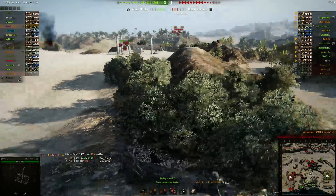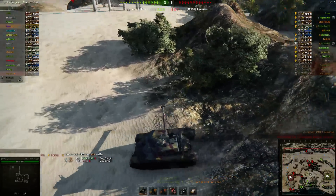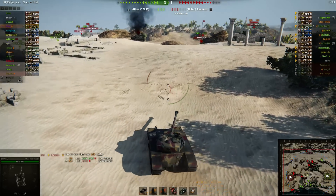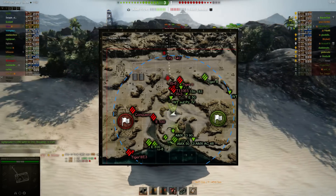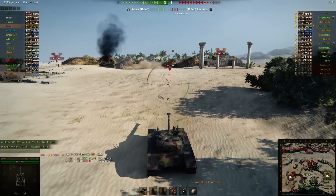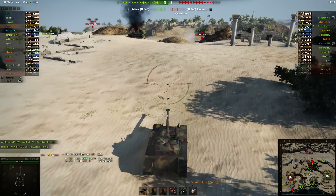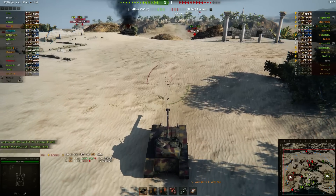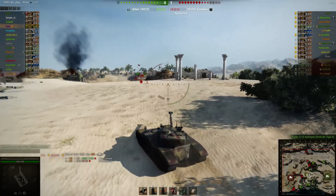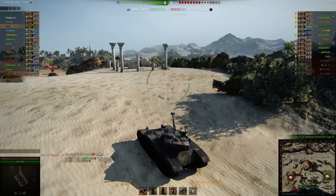Now it's just the E-100 there that needs to go down — that's the last guy left in the middle. We're sort of losing on that north side. We still have this Waffle back here, which isn't really helpful to any of our guys. Most of our guys are alive on the south area though, which is good. I just need to try to clip out this E-100 if I can. I want to keep something between myself and where that Conqueror is.